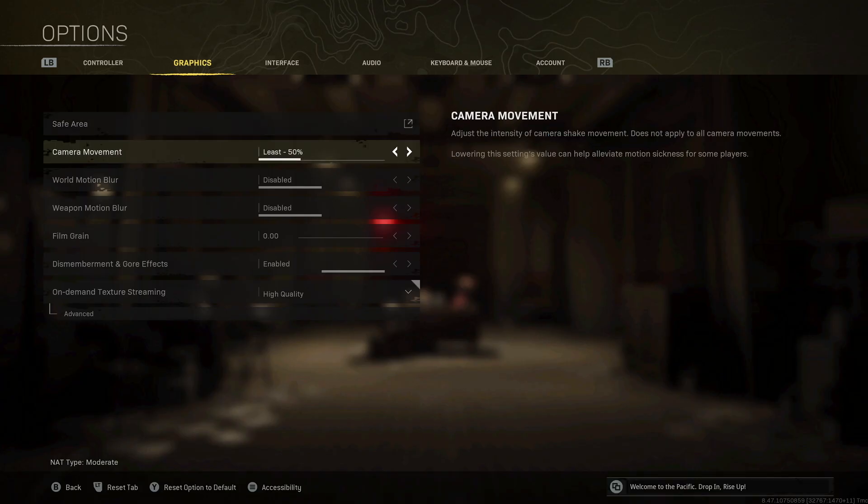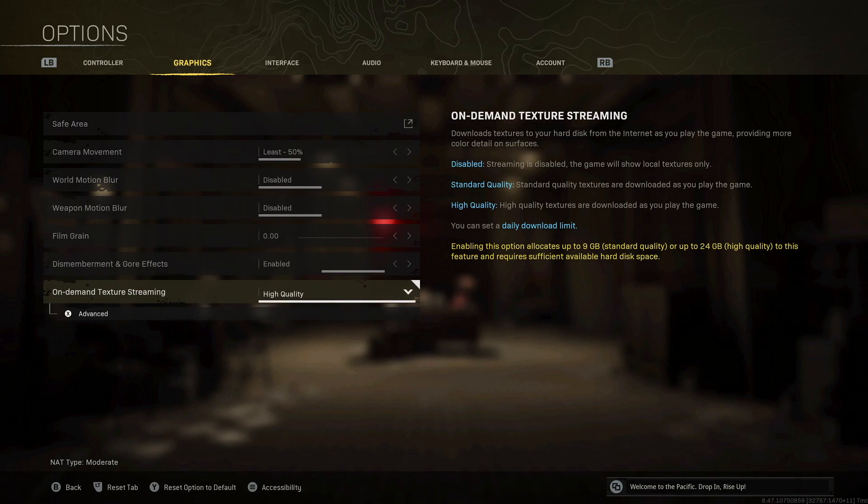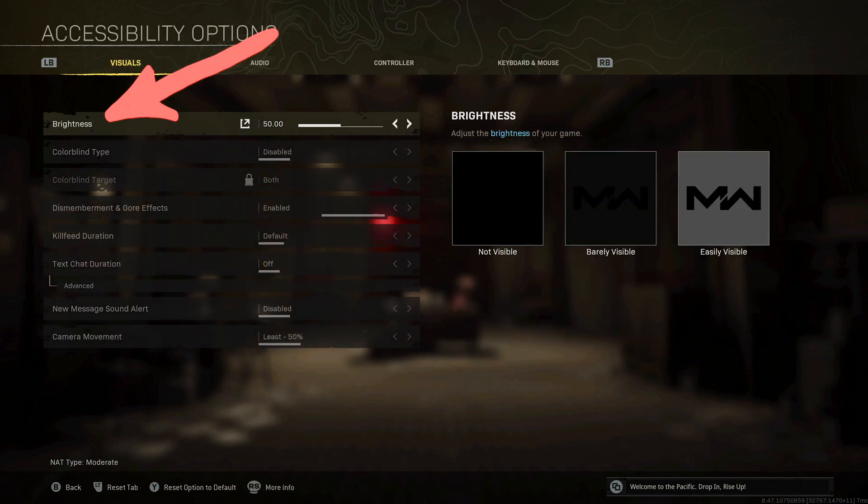The workaround for this is to simply click on the start button — or whatever it is on your platform — on the bottom where it says Accessibility. Once you do this, it should pull up a menu where you can still edit your brightness.